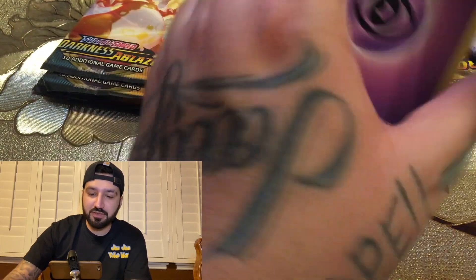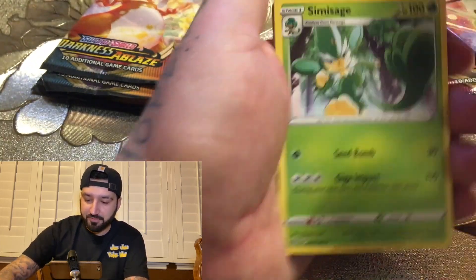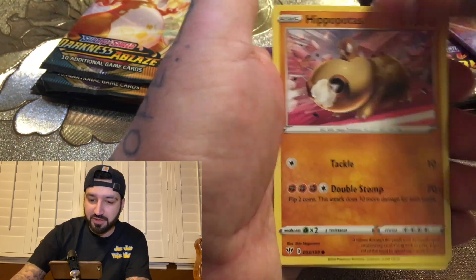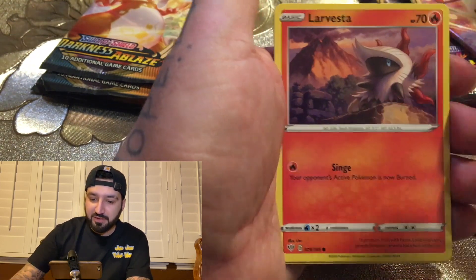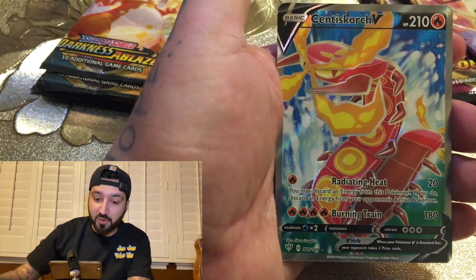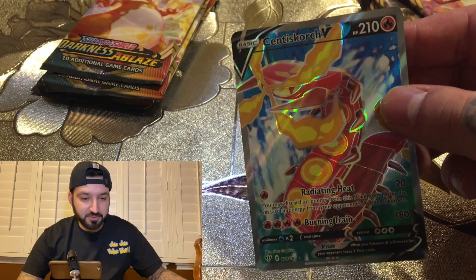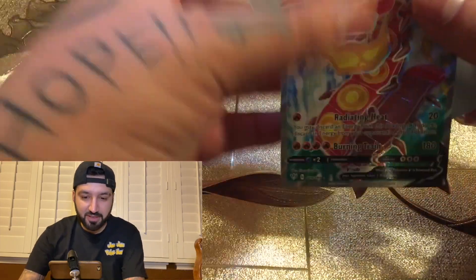Water on this one — Sage, Blowing Smoke, Turbo Patch, Vegas, Urshifu, Eepromis. Centiskorch, Arvesta, Danda — and a Snorlax V full art! So far Darkness of Blaze is winning on all the pulls right now.